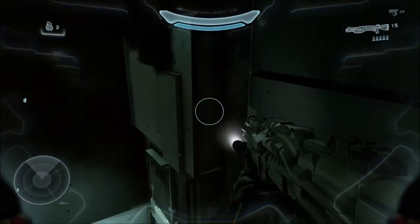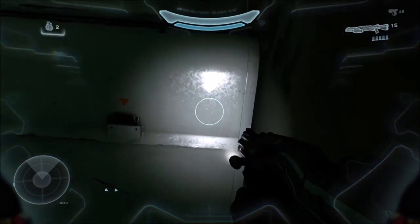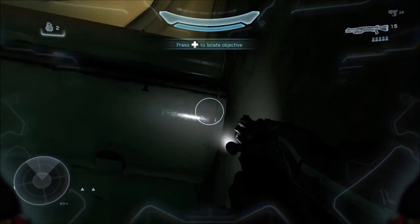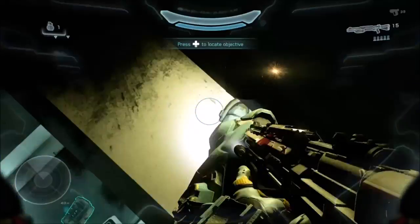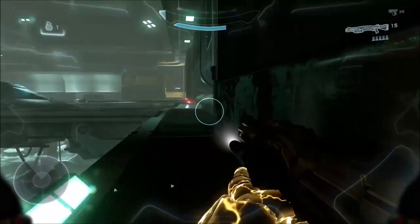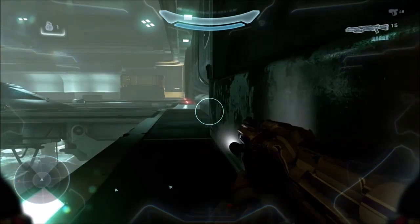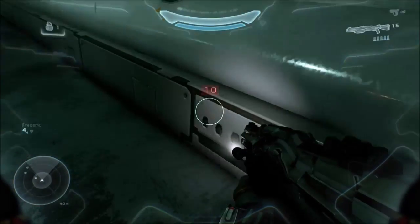Climb up this wall. Now you want to climb up this piece and get over here. From here you want to grenade jump onto the top of this ledge. From here you're pretty much out of the map. You want to stay to the right near the window so you don't get the return to battlefield death barrier come up.